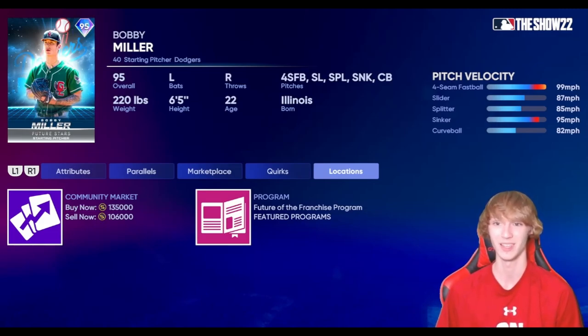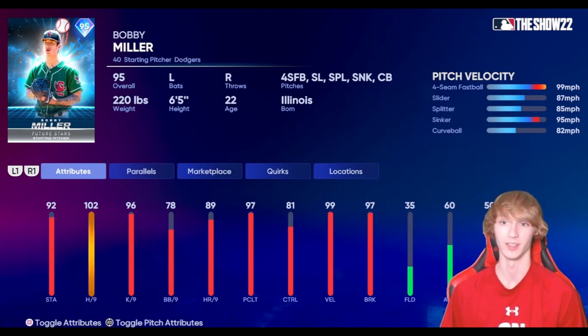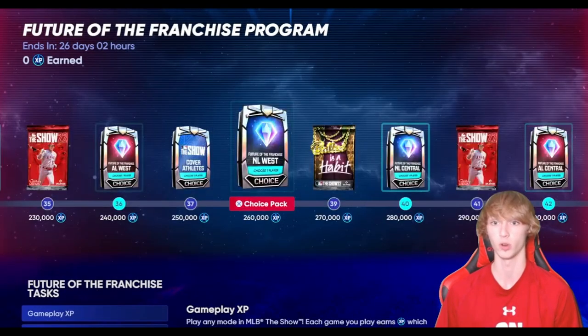I love this Bobby Miller card — this card is extremely nasty, this card is insane. This is the number one card you guys should be grinding for right now, and it's evident by his price: 135,000 stubs. He is that good. Just look at the five-pitch mix: four seamer, splitter, slider, sinker, curveball. He's insane. That's the number one card you guys should be grinding for at 260,000 XP.